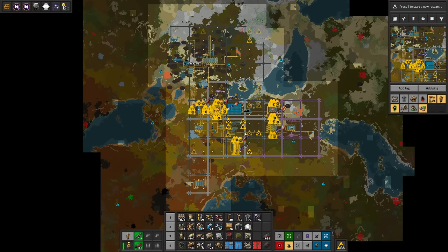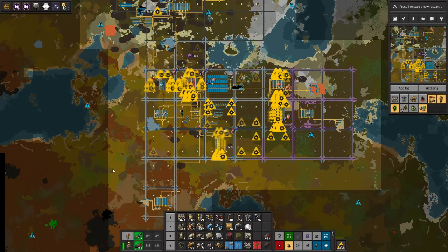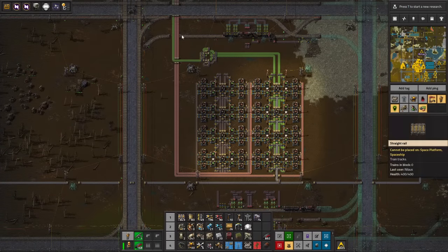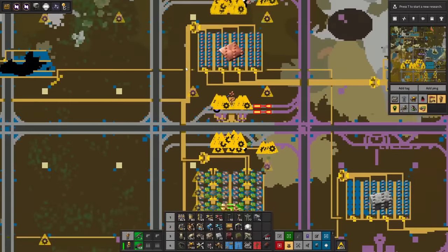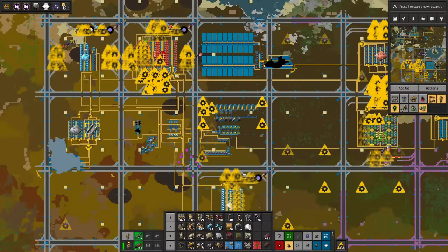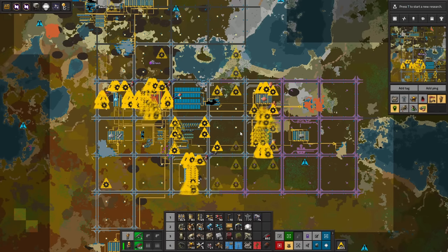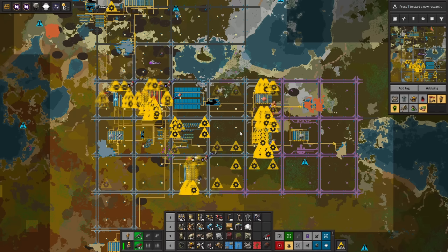This is where we left off at the end of last time. We started to make a train network; we have a lot of stuff that's not done. We have just the idea of how we would want to get this in the future. Everything is belted back and forth and it's a big belt spaghetti. What we want to do today is transition this into being city blocks feeding into a rail system, rail systems feeding into other city blocks, production in city blocks, communication with trains.